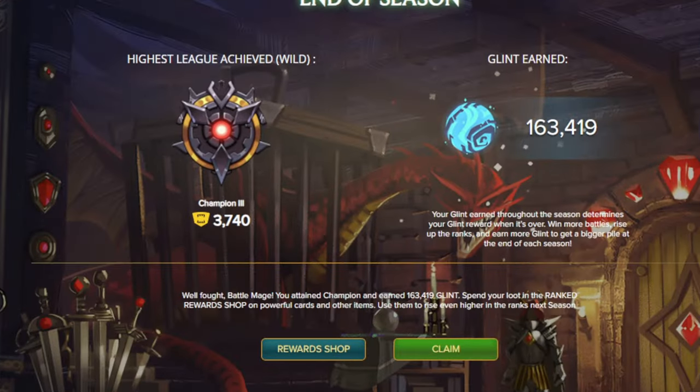My main account ended in Champ 3, which is where I've been — I have not been able to make it out of Champ 3. As you may know if you follow me, I use a program, a bot called Archmage, that plays my account in Wild. In this game you can allow that, but in modern format you cannot — you have to play it live. It finished in Champ 3 at 3,740 and I got an end-of-season award of 163,419 Glint.